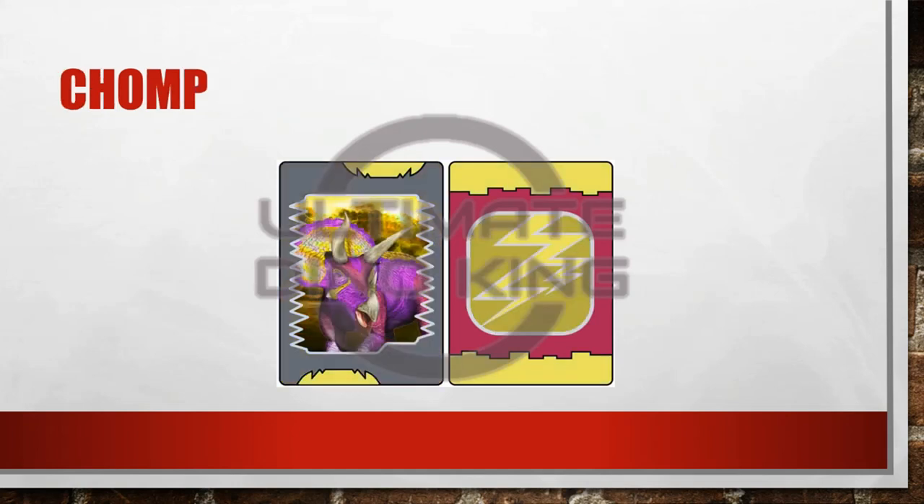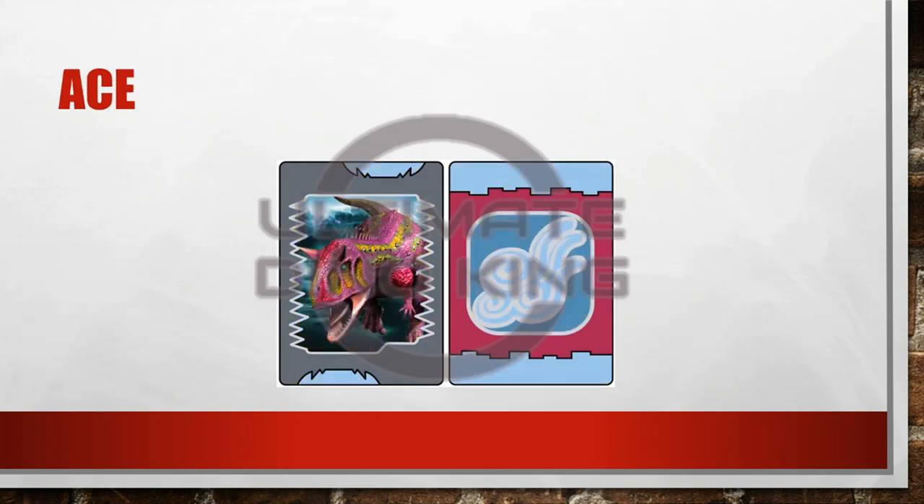Now we're getting onto the good ones. Alpha Chomp. There's something about this one that kind of bugs me — I think it's the crest. I've got Ace. You'll notice I had some difficulty getting parts of the color right. You'll notice there are green stripes down the back — that's just where I couldn't get all of the color into one area. It's quite tricky to do unless you're selecting it pixel by pixel, and that takes forever.